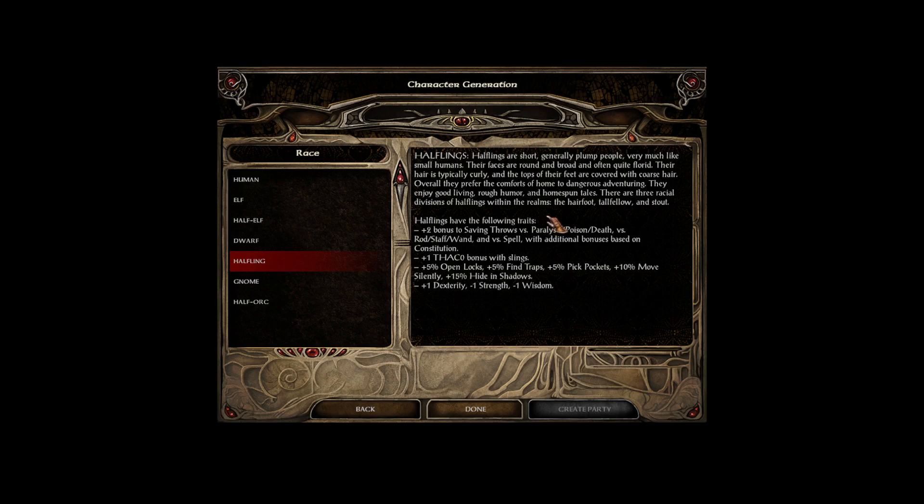There are three racial divisions of halflings within the realms: the Harefoot, Tallfellow, and Stout. As a race, halflings have the following traits: plus 2 bonus to saving throws versus paralysis, poison, and death magic, along with rod, staff, wand, and spell, with additional bonuses based on constitution. Plus 1 to hit with slings. Plus 5% to open locks, find traps, and pick pockets. Plus 10% to move silently and 15% to hide in shadows. Plus 1 dexterity, but minus 1 strength and minus 1 wisdom.